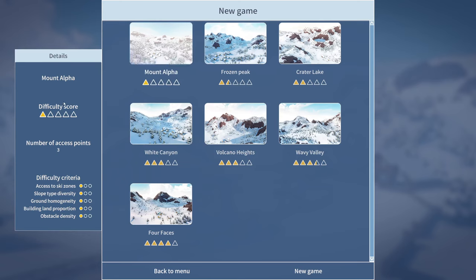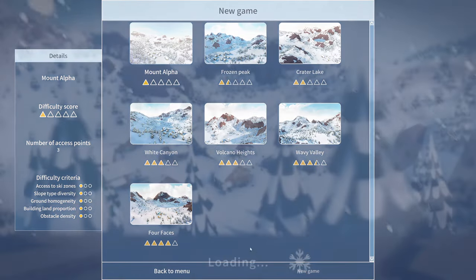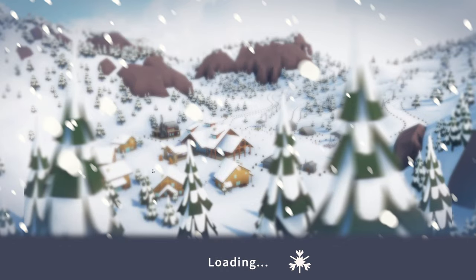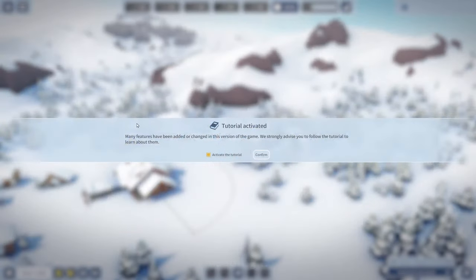Mount Alpha, difficulty score, number of access points. I don't know how to play this at all, so let's start out with the bunny slopes hopefully. I like the music that was playing in the main screen — it was nice. Many features have been added or changed in this version of the game; they strongly advise you to follow the tutorial.